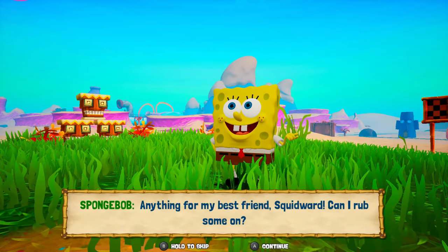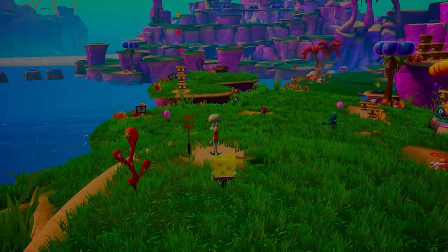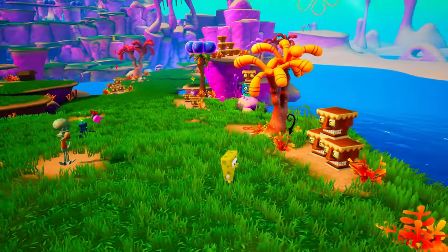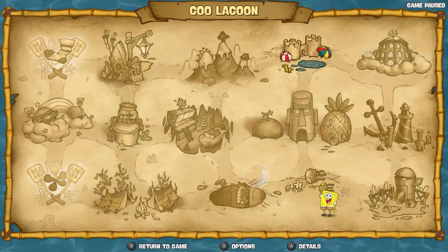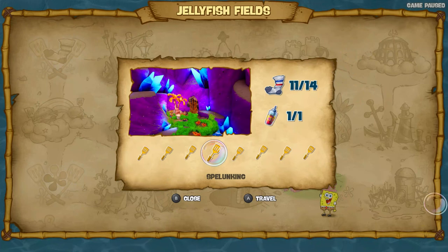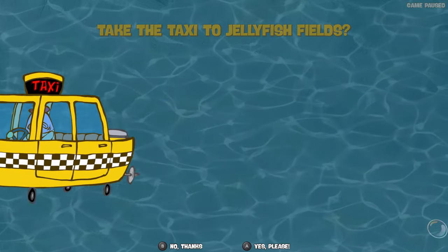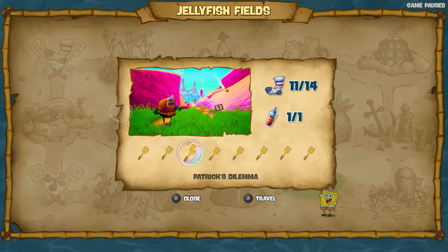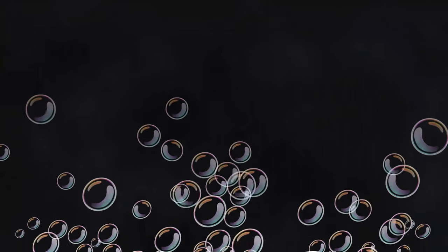Let's talk to Squiddy. 'Anything for my best friend Squidward, can I rub some on?' That's SpongeBob. I'm not homophobic or anything, but there are so many subtle hints that SpongeBob might secretly like Squidward. There was even an episode where he was in a car with Patrick, and he says bye to Squidward twice before leaving. Even Patrick asks why he said bye to Squidward twice, and he's just like 'I like Squidward.' At face value as a kid you wouldn't think anything of it, but as an adult you can't help but wonder if he actually has feelings for Squidward. I think Alex Bell even had a theory about Squidward being in love with Squilliam Fancyson — and there's even a point where Squidward says 'oh my god, he's hot.'